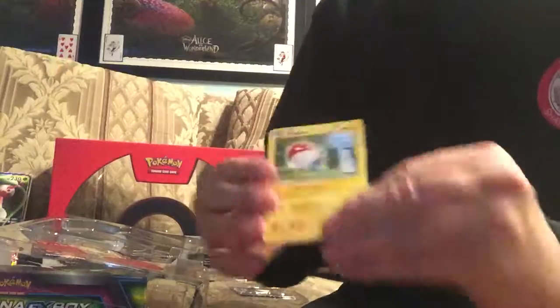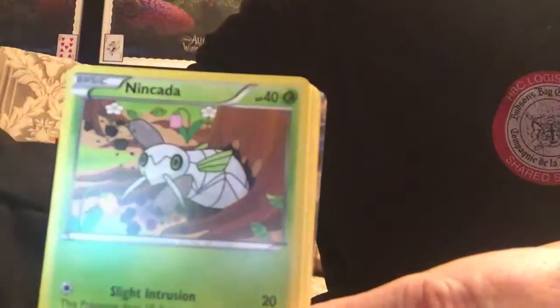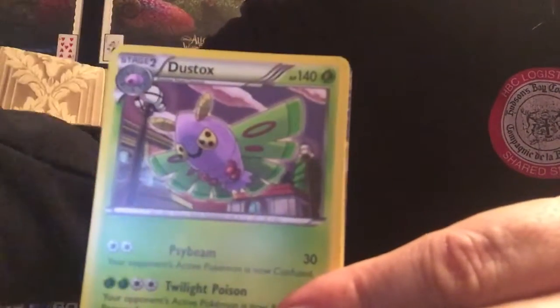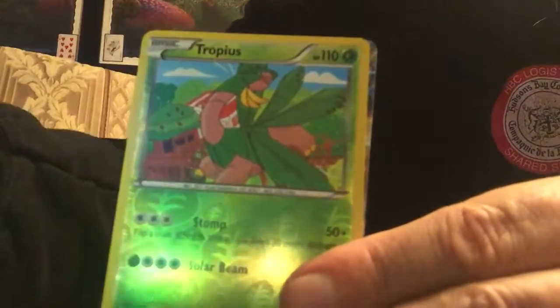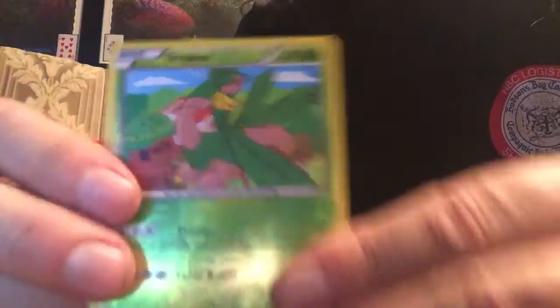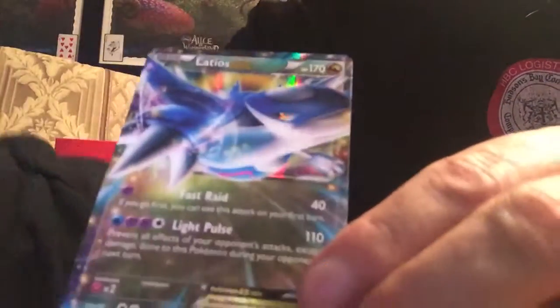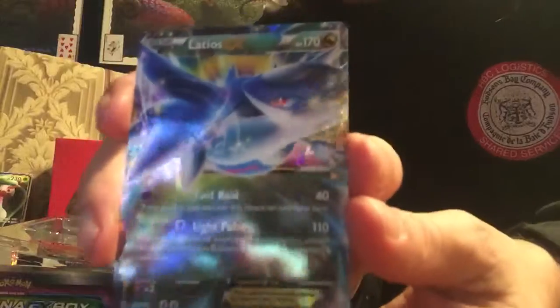Let's see what we can get out of this one. We got a Voltorb, Swablu, Nincada, Pidov, Bagan, Dustux, Ninjask, Skyfield. A Reverse Holo — Isotropius. And that is a Latios EX. That is a very cool looking card.